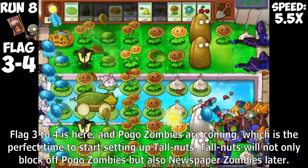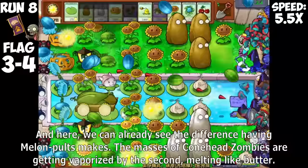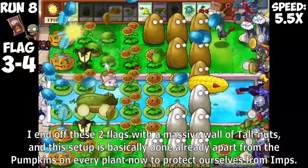With two columns of Melon Pulse getting buffed by Plantar, this setup should prove itself in the upcoming flags. Flag 3 to 4 is here and Pogo Zombies are coming, which is the perfect time to start setting up Tallnuts. Tallnuts will not only block off Pogo Zombies, but also Newspaper Zombies later. We can already see the difference having Melon Pulse makes — masses of Cone Zombies are getting vaporized by the second, melting like butter. I also brought in Cob Cannon, placing it in the only safe spot that doesn't get instantly killed by bungee ambushed zombies.